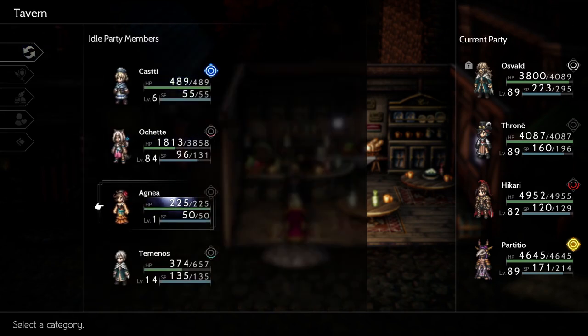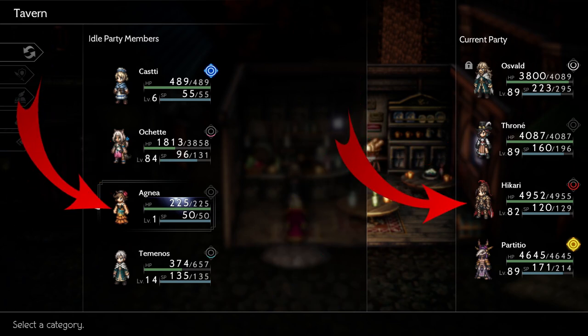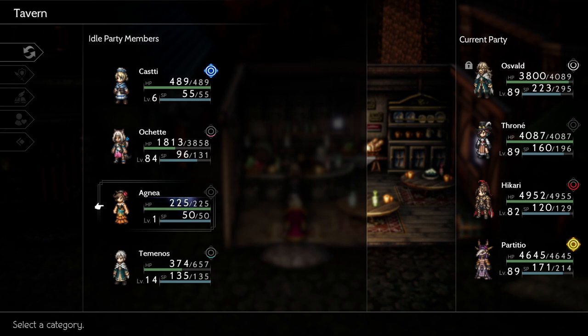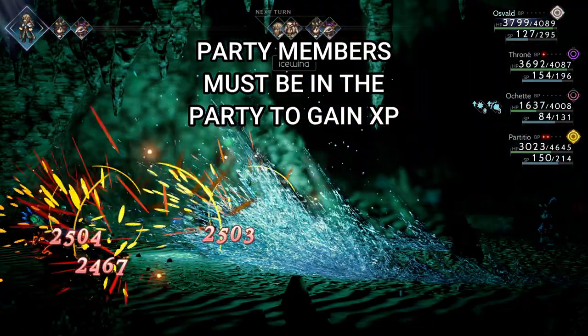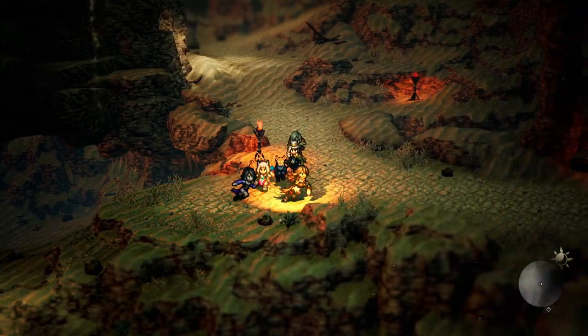Gathering or collecting each party member as soon as possible is probably the first thing I'd recommend doing, also because party members do not scale with your level. No matter how far into other stories you get or how high a level you are, any new party member will start at level 1. So bringing them into your party as early as possible and doing their chapter 1 will allow you to keep them all around the same level. It's also important to note that they have to be in your active party to gain XP or JP, so keep them on a rotation to keep those levels as even as possible.